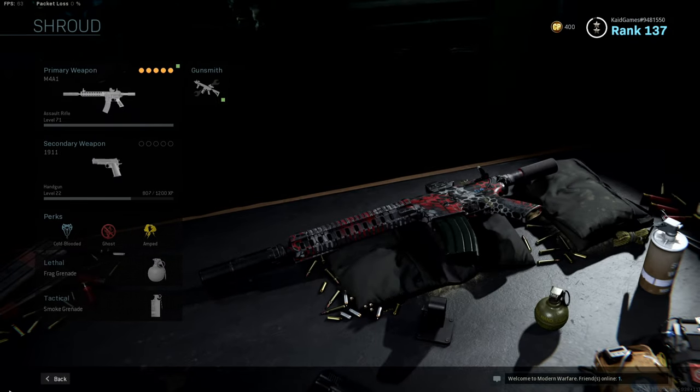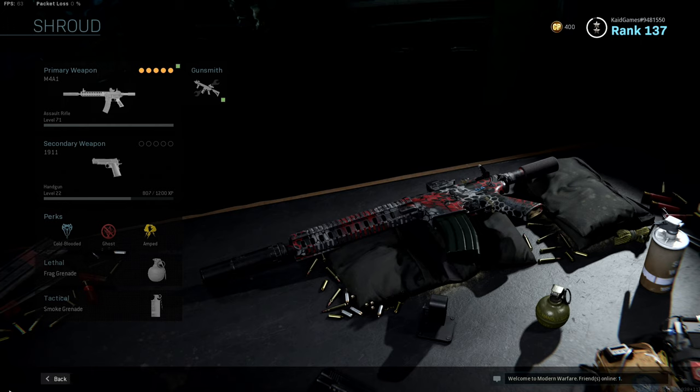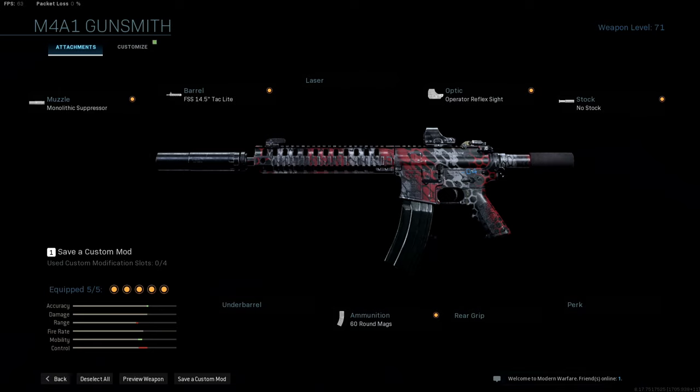Taking a closer look at Shroud's favorite loadout: his primary weapon is the M4A1. Secondary is a random pistol, which he usually switches to a rocket launcher or a different gun he finds in Warzone. For perks he has Cold Blooded, Ghost, and Amped. Lethal equipment is a frag grenade, tactical is a smoke grenade. On the M4A1: muzzle is the Monolithic Suppressor, barrel is the FSS 14.5 Tac Light, optic is the Operator Reflex Sight, no stock, and ammunition is the 60-round magazine.